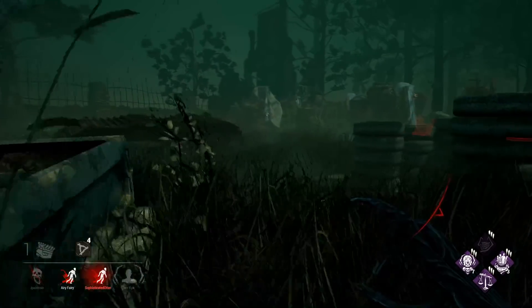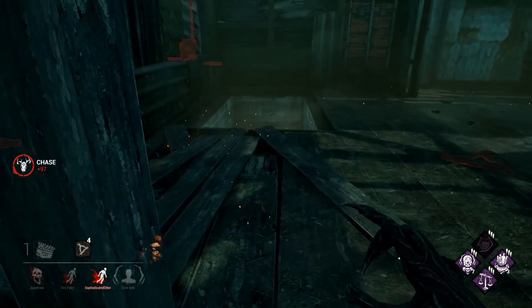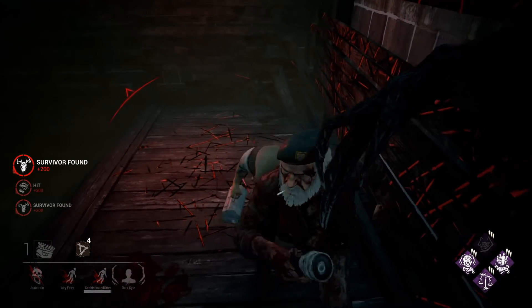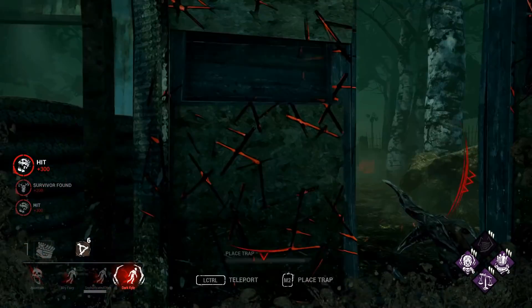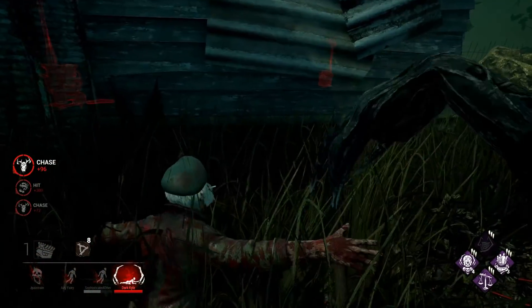The last perk we're going to talk about is Borrowed Time, and the first tip is to go after the Savior. Often times when somebody saves someone from a hook, they put themselves in a risky position and they don't have Borrowed Time. So instead of going for the Borrowed Time person, you just go for the Savior instead and you can get an easy down that way.